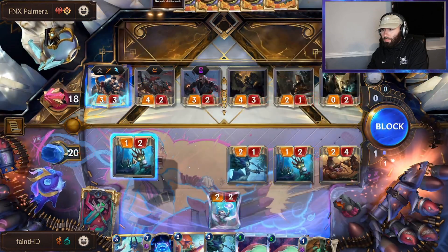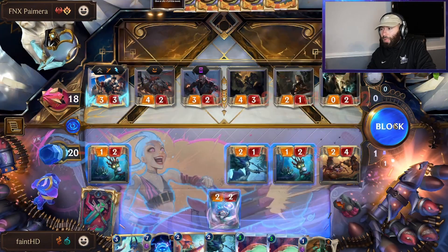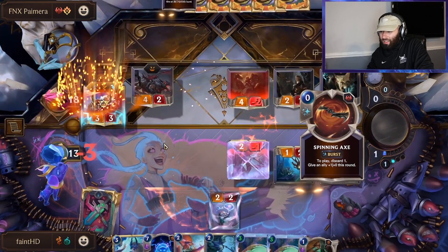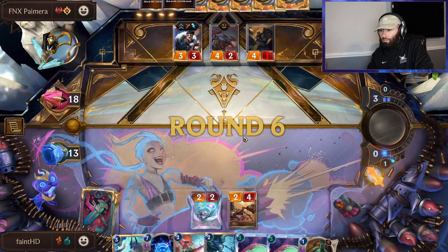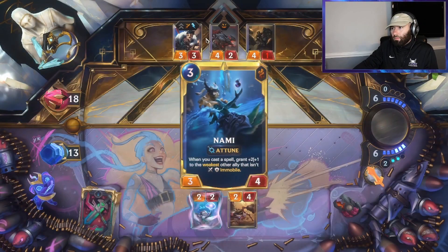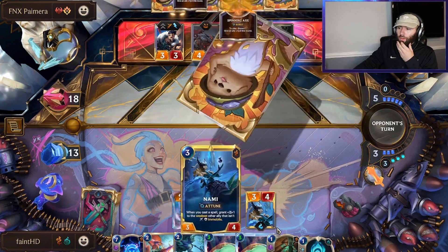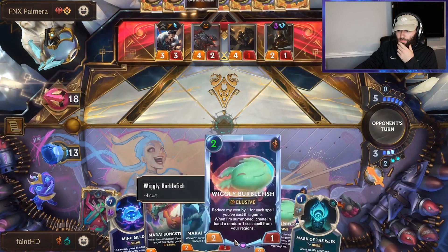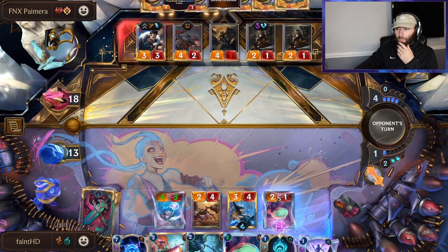Block, block. When we play Nami she's also going to be out of Get Excited range, which is going to be huge — that's why you kind of wait to play her after she's leveled. None of these units are super great Ye Be Warned targets just because they all kill this. I'd rather do the Urchin I think — I just want to get the discount on the Burblefish.